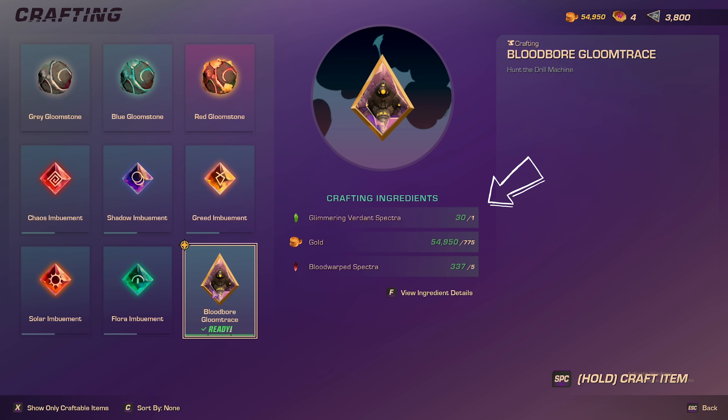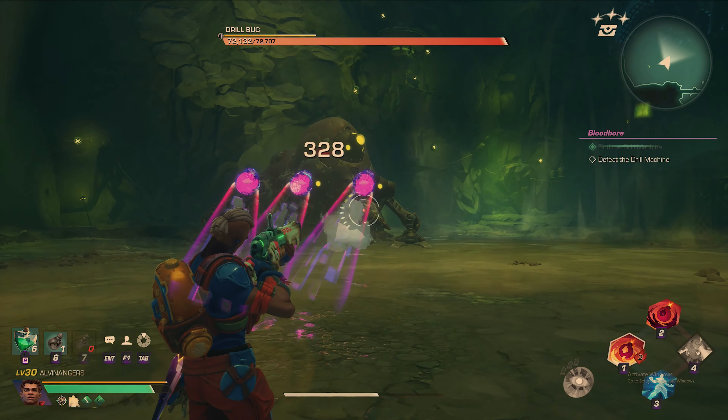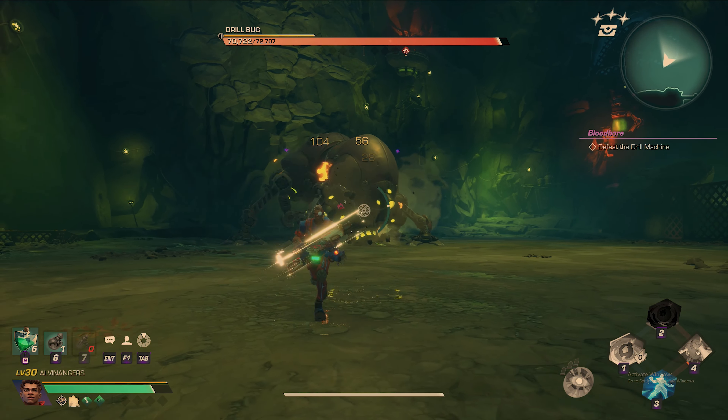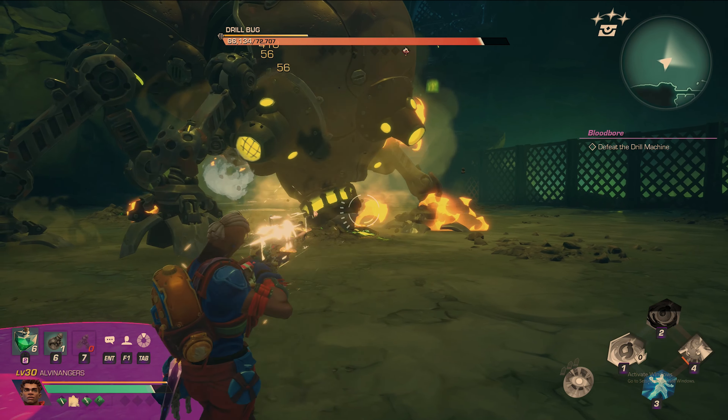And now the Caged Bird Sings quest. You'll again have to speak to Crestle, but this time go straight to the hideout. If you don't see the quest notification, simply exit the hideout and then come back in. You'll then need to craft a Bloodbore Gloom Trace. It doesn't require many mats — just 1 Glimmering Verdant Spectra, 775 Gold, and 5 Blood Warp Spectra.